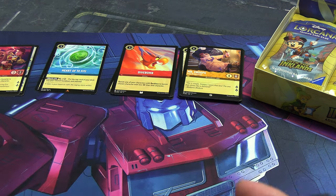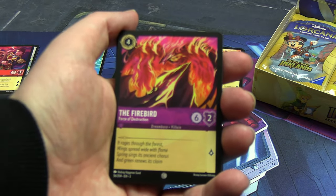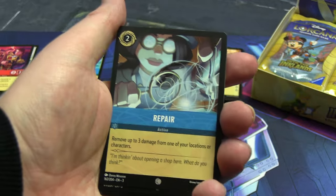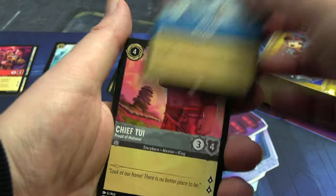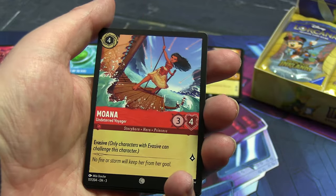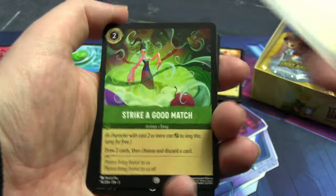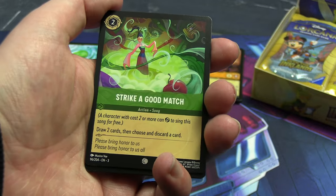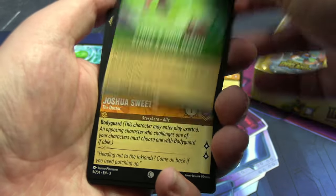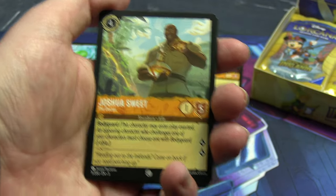So the rarity scale must be rare, super rare, ultra rare, and then enchanted maybe. We'll worry about that if I actually get any. The Firebird looks like a phoenix. Oh hey, we just got a foil of that one! Chief Dewey — apologies if I mispronounced that. Moana. Then a Strike a Good Match song card — songs are a mechanic in the game, basically like spells, though actions can also be that. Joshua Sweet — don't know you.